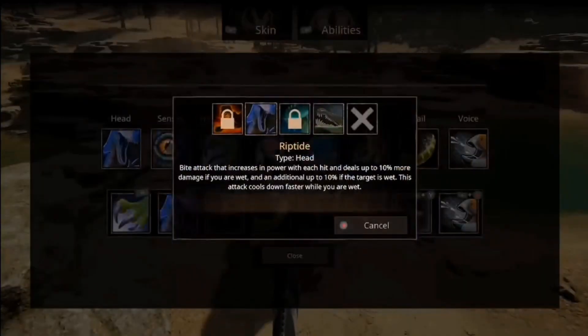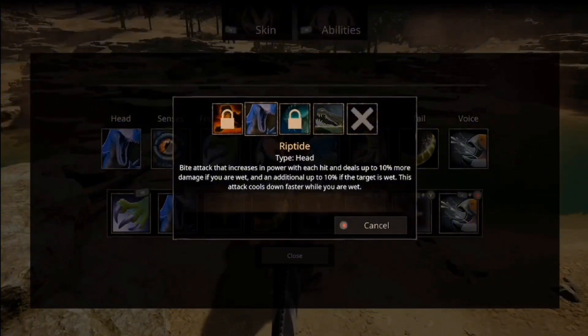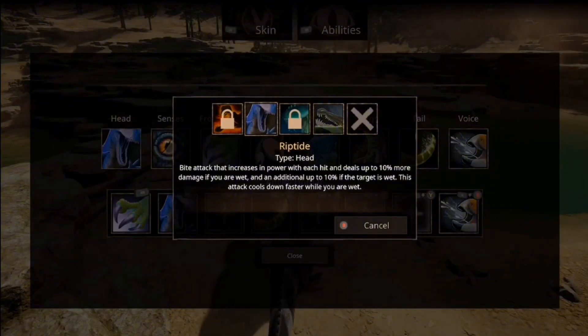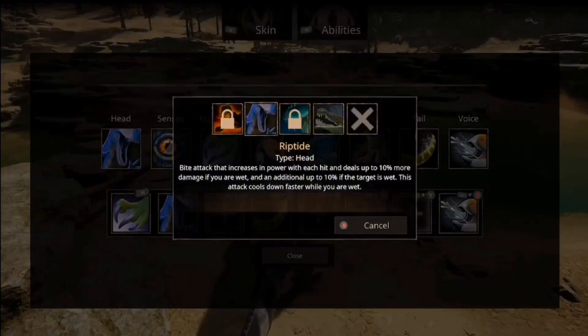The Riptide bite does 20 more damage max to a wet target if I'm also wet, plus 10 more damage per hit that stacks - I'm guessing up to four stacks similar to claw barrage. So each bite does 10 more damage than the last with Riptide, which is insane. Claw barrage similarly adds 15 more damage to wet targets.